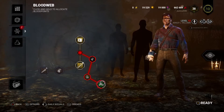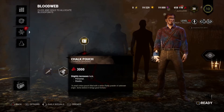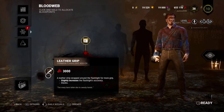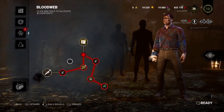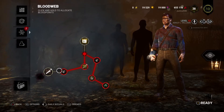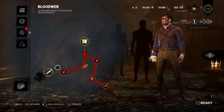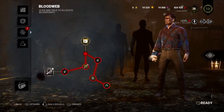As we burn through the Bloodweb at the lower levels, you'll start to see that — that's the Entity waking up. The Entity will eat one of these two items. It doesn't matter here because it's a 50-50, so if I get this one, it's getting that.